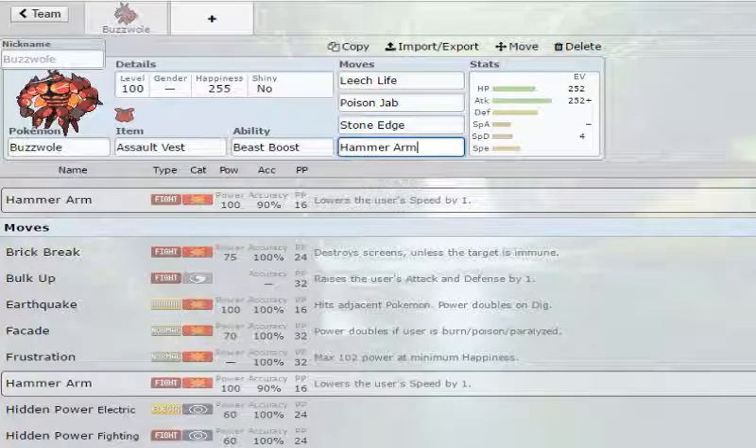We also have Hammer Arm, which has 100 base power, 90% accuracy, 16 PP, and it lowers your speed by one, which isn't terrible. The same goes for moves like Ice Hammer and things like that.